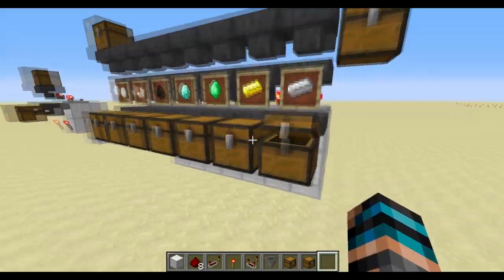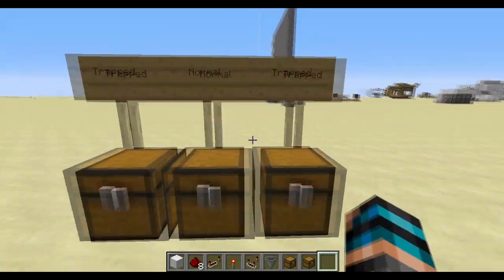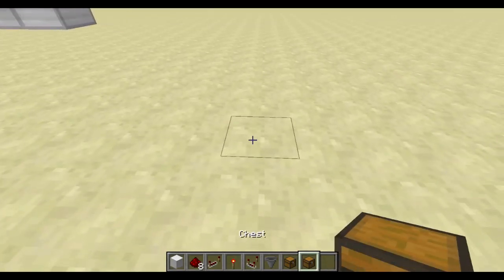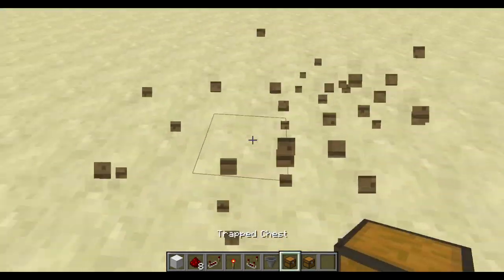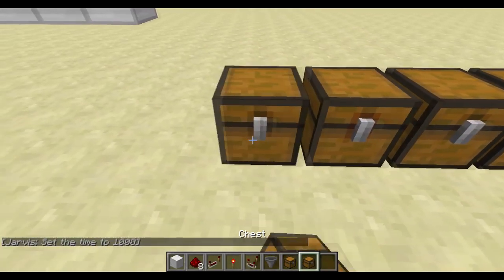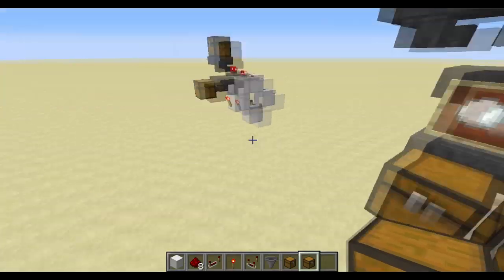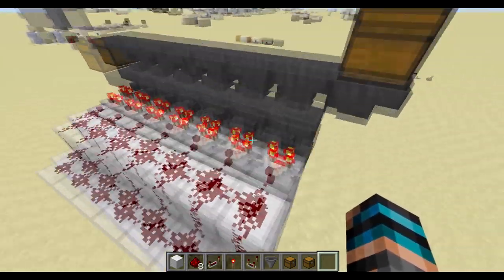How I put those chests next to each other without them connecting is a trick using trap chests. You alternate: trap chest, normal chest, trap chest. As you can see, if you put normal chests next to each other they'd make a large chest. But alternating trap and normal chests prevents that. To craft a trap chest you only need a tripwire hook and a normal chest. It's fairly easy to build.